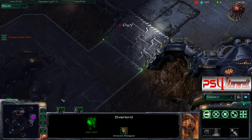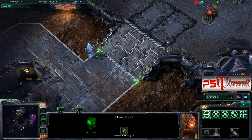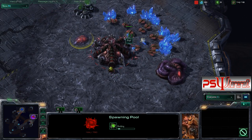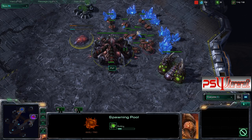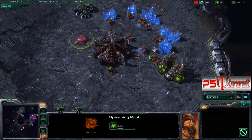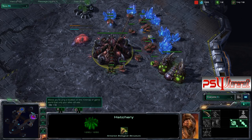And I will see this pylon in just a moment, and I'll be thinking: okay, fast expansion, probably some kind of wall-off. I wasn't really expecting the 14 gas, 14 pool — which is what I did — to really do too much. I'm going to have to catch up; I might have to take a really fast expansion after I get my Zergling speed. But then I realized something, and I'll show you that in just a moment.